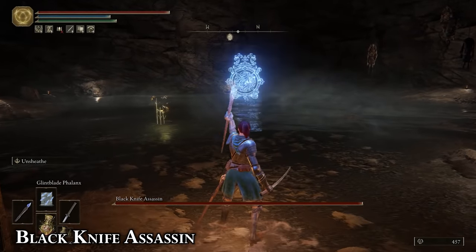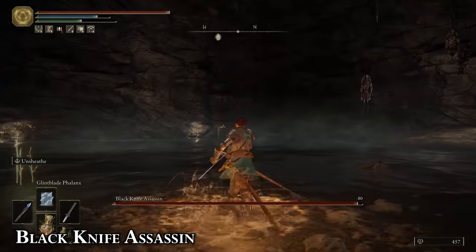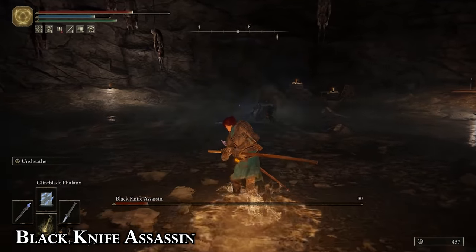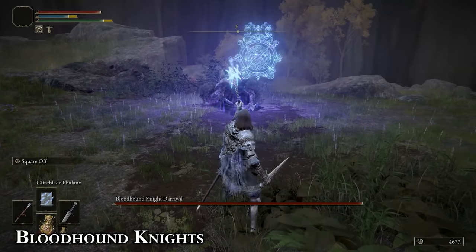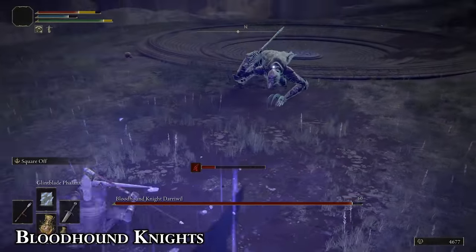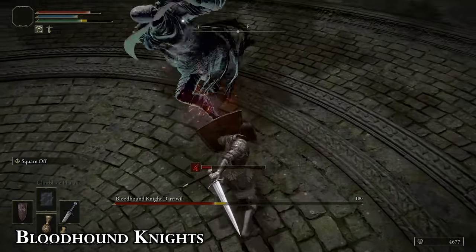If they're fighting you while invisible, use Phalanx spells to give away their location really easily and then close in with some melee damage before they go invisible again. You can fight the one in Sage's Cave by looking for her footsteps in the water, but you can also use the Sentry's Torch to reveal her position. Glintblade Phalanx also works here because it can stagger this boss really easily, but if you aren't running a magic build, you can also deflect his attacks with a great shield, stopping his combo and leaving him open for punishment.